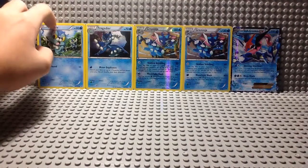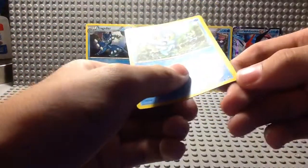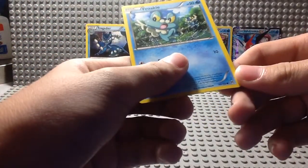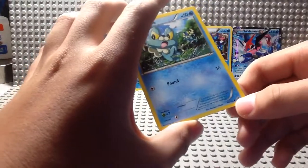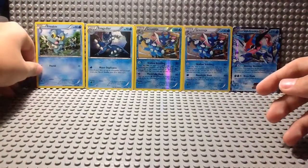I have a Froakie from the set Breakthrough. This is card number 46 out of 162. The black circle means that it's a common card. It's not even shiny.